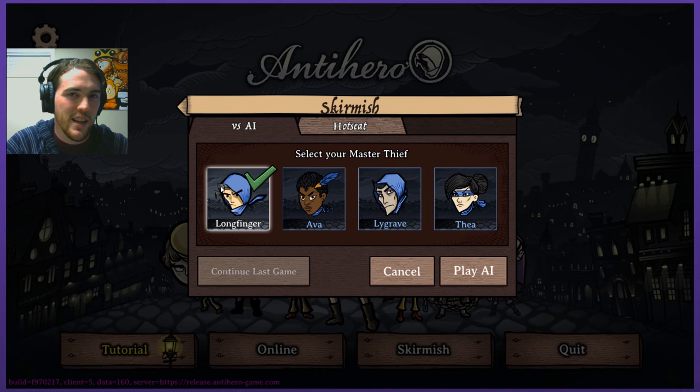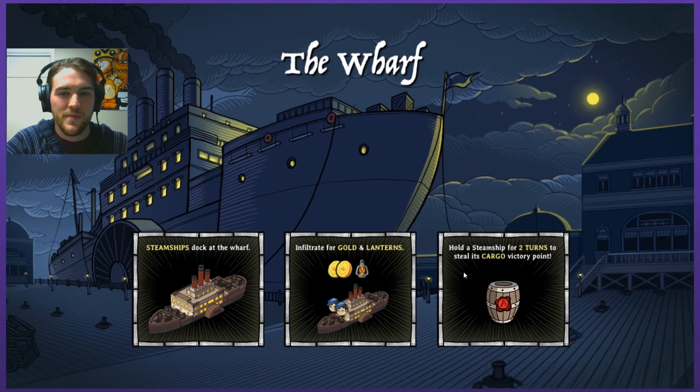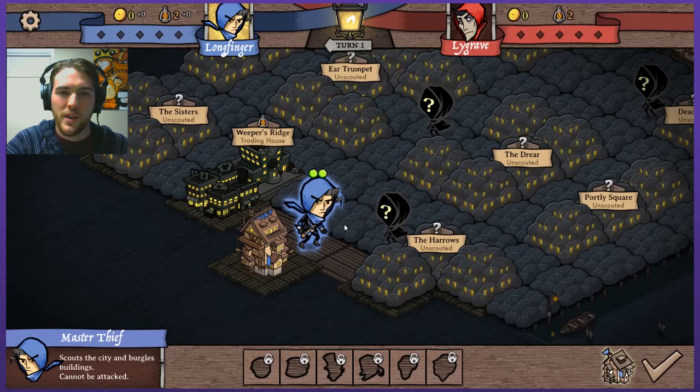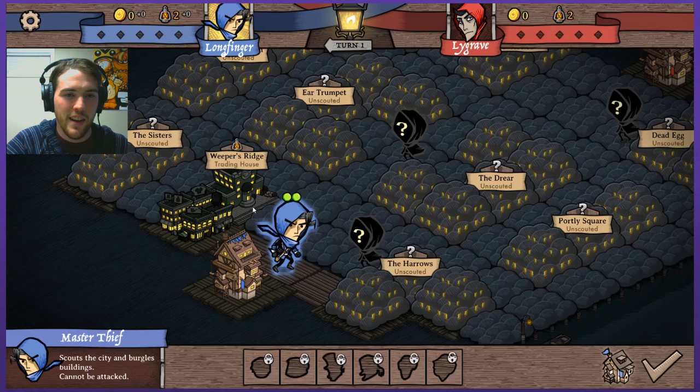I get to choose my character. I'll be Longfinger — he's like the main guy, he looks pretty cool. So in the tutorial you were playing in a city, but it looks like in the wharf I'm actually playing on some docks, so there's going to be a few things that are a little bit different here that I didn't get to learn beforehand. So this is my guy, he's the master thief. Here's the map — you can see there's fog over everything that I haven't scouted yet, and anything that has this banner above it is something I'm probably going to want to infiltrate.